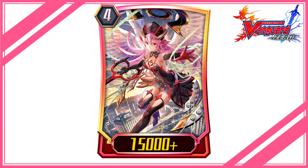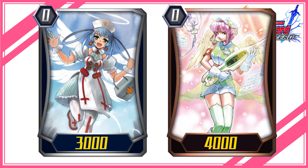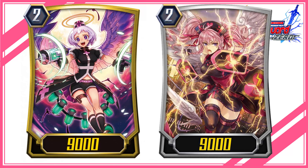Second stride: it will be Grade 4 Gavrail, since it has the ability to give power to rears for damage and rescue 2 for the cost of Counter Blast 1 and G Persona Blast. New perfect guard: when guarding with it, if there are other copies of it in the damage zone, then rescue 1, which can help in increasing the power of the vanguard.